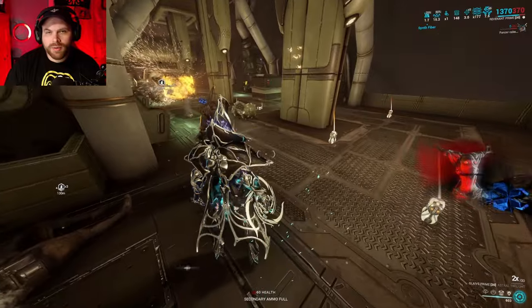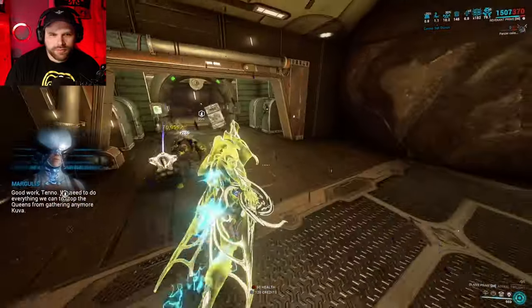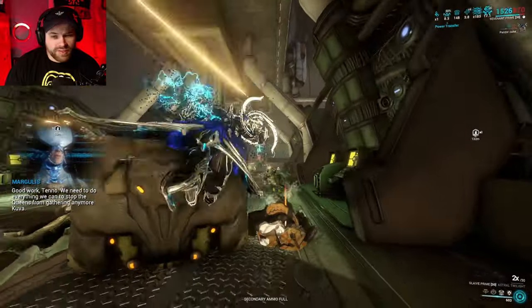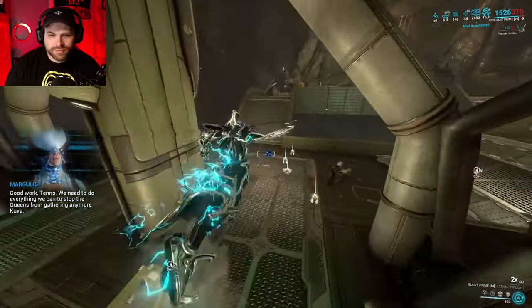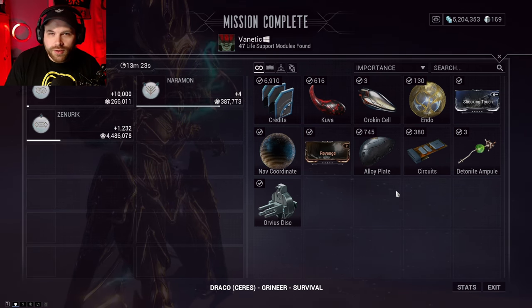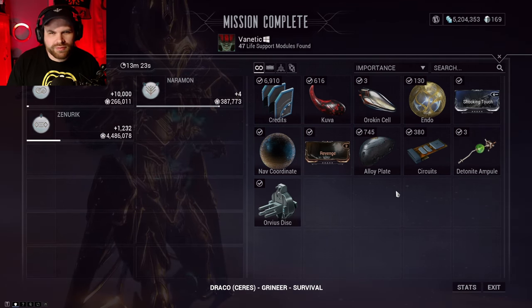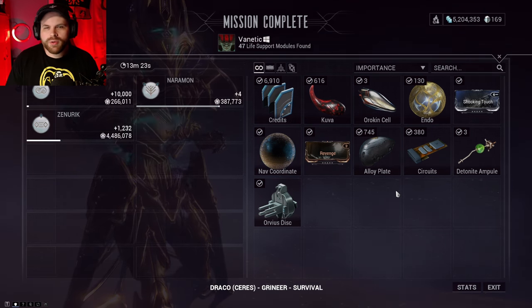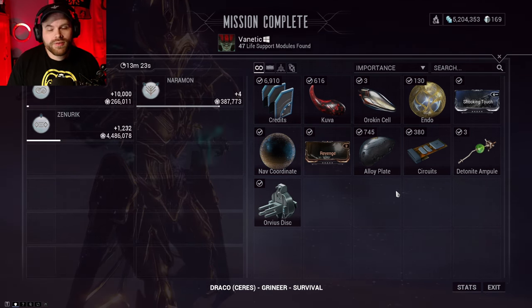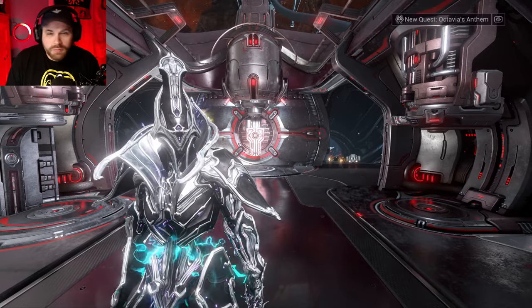You can see down there in the bottom left, I got 616 Kuva. Once that machine's done, you can finish extracting. We extracted — I got 616 Kuva. If you complete these missions, you have a chance of getting anywhere between 500 and 700 or 800-ish Kuva for completing each Kuva Siphon Mission. But if Kuva is your main goal, let me show you a couple of different places you can actually pick up more Kuva.